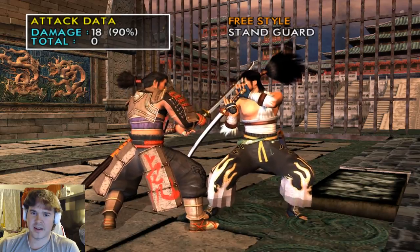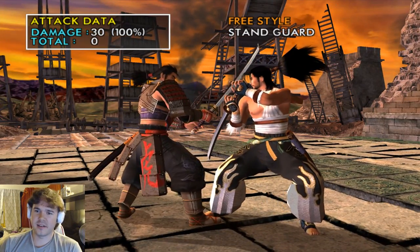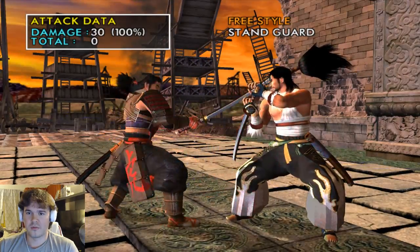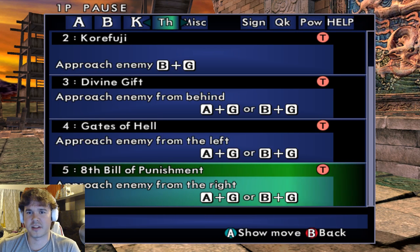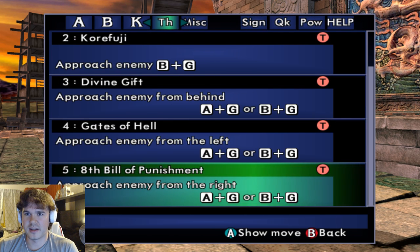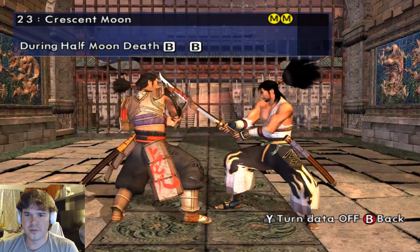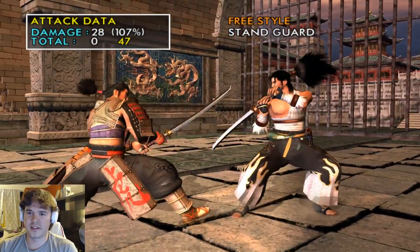Other changes he has in this game: one of his Mist Stance throws comes out of his standing position, which is odd for him. That's about it for major changes. He has something called Half Moon in this game — checking the move list — yeah, he doesn't really have Half Moon in other games from my memory, so that is a unique thing to Soul Calibur 2.